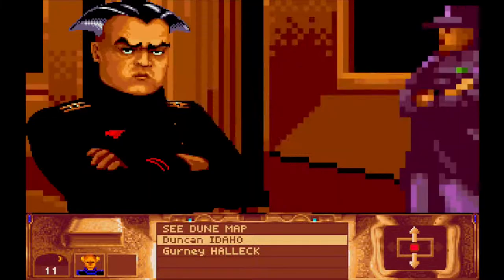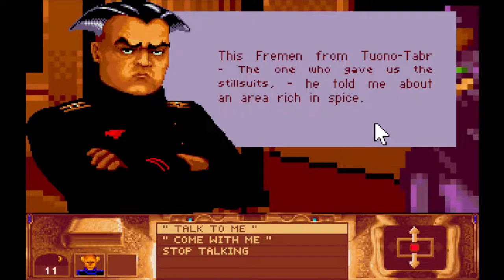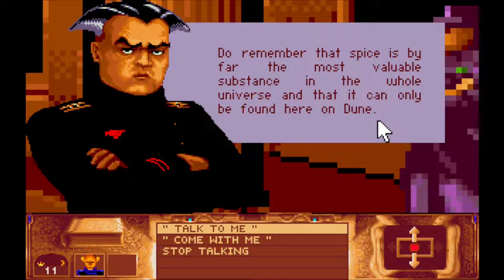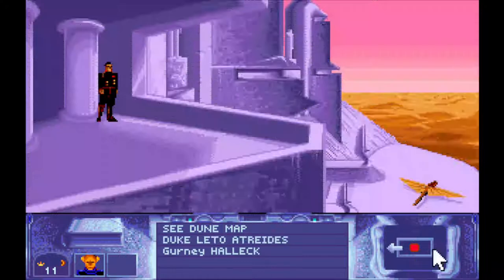"You've seen the Emperor's message — well, our spice production has to be increased. The Fremen of Tabr, the one who gave us the stillsuits, told me about an area rich in spice." I think that was the person who previously told us about an area rich in spice — have we done things out of order? "Our stocks of spice are currently 5,090 kilograms. If they produced 950 kilograms of spice, that is 450 better than the day before" — that's almost a 50% increase. Actually, 100% increase, sorry.